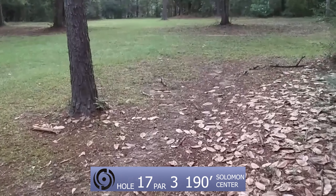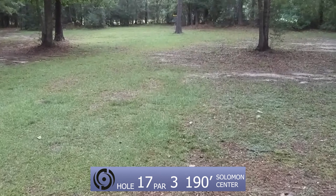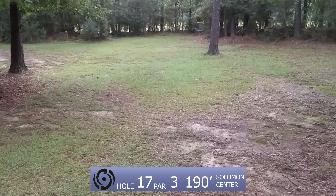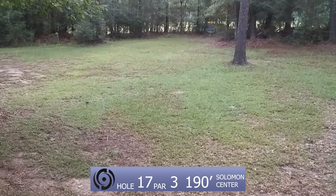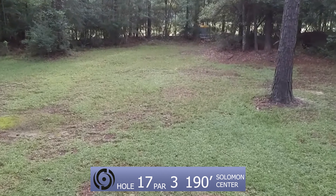Hole 17, par 3, 190 feet. Dinky forehand — look at these dinkers here. It's a straightforward hole; you just got to throw the little forehand or turn-over backhand with the putter. Just get it right by the basket and move on to the next hole — super simple.